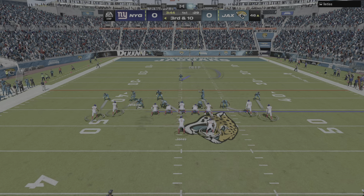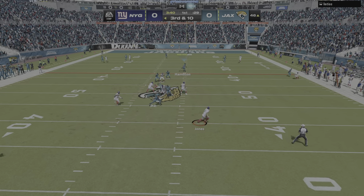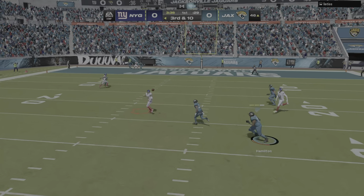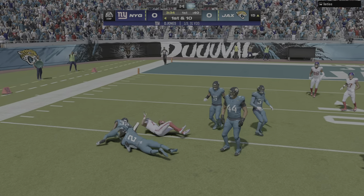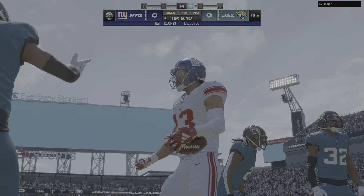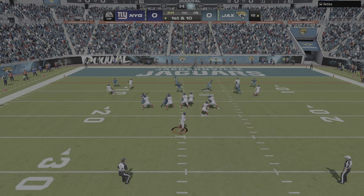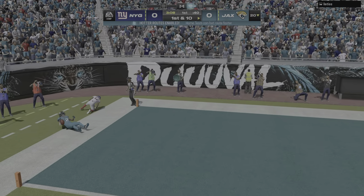Now they face a third and ten after back-to-back incompletions. Back to throw — Jones, flushed to his right, working the middle of the field and he's got a man complete. And they're gonna be set up down around the 15-yard line. After the big play, all the way down at the 15 now on first and ten.